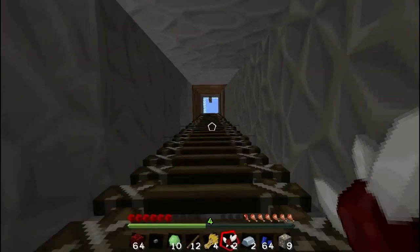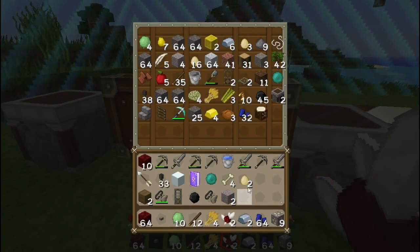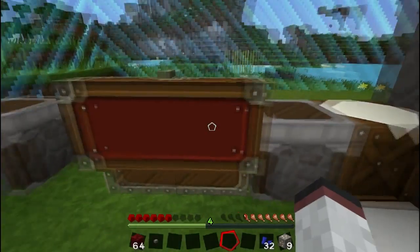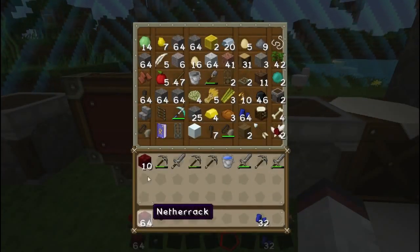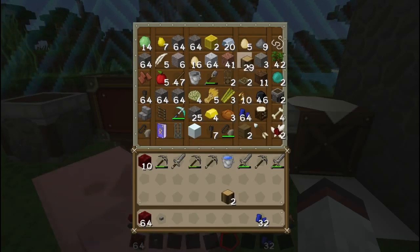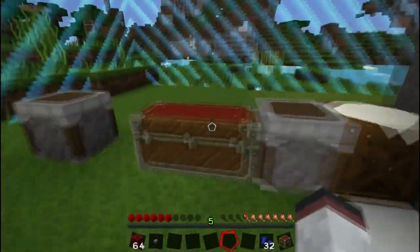Episode 20 - been stuck in this jail of a world for ages and I haven't really done much, and I feel kind of lazy. I want to try and get quite a lot done this episode, but I don't know what I actually want to get done. I miss being able to sort chests. In Sky Factory you can sort chests, and I love that - it just makes it so much nicer and neater.